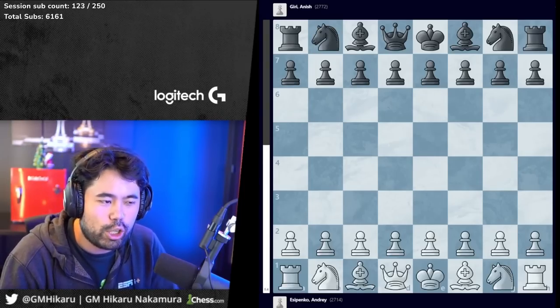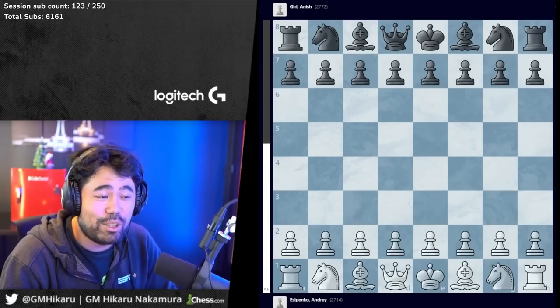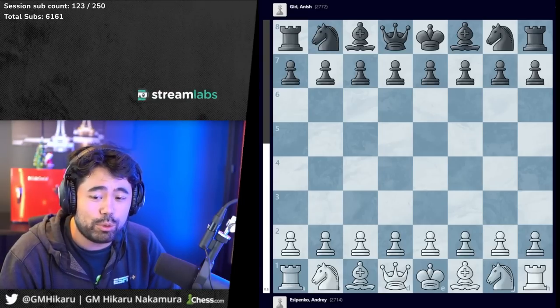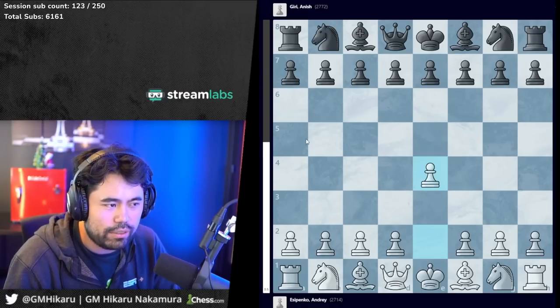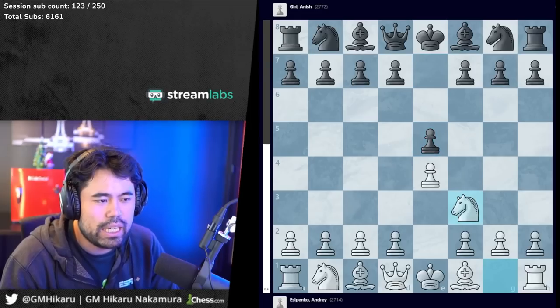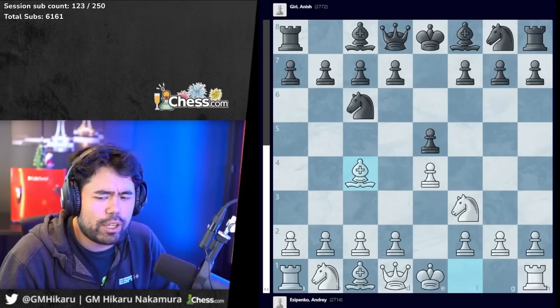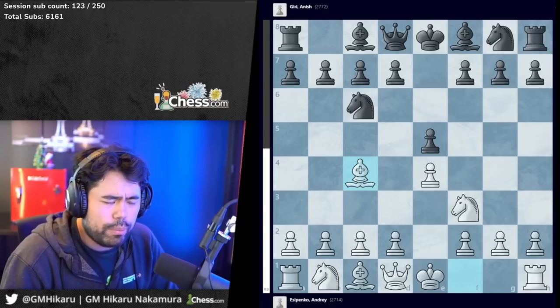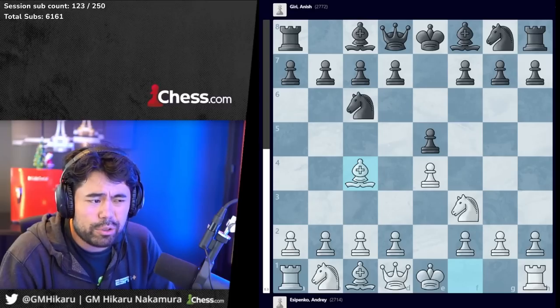Welcome back everybody. We are doing a recap from round number eight of the Tata Steel Masters chess tournament, looking at the game between Andre Esipenko and Anish Giri. The game starts out e4, e5, knight to f3, knight to c6. Esipenko plays bishop c4 — there are many options here, but he returns to his beloved Giuoco Piano rather than playing the Spanish.